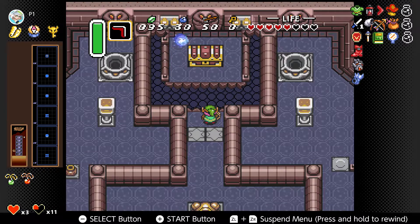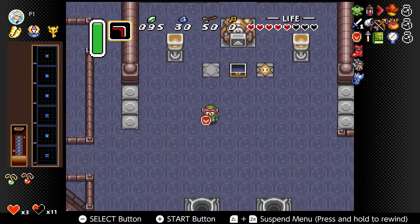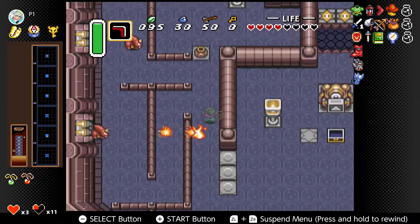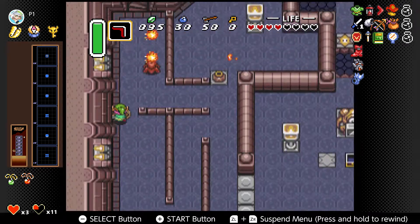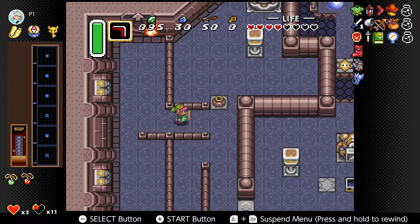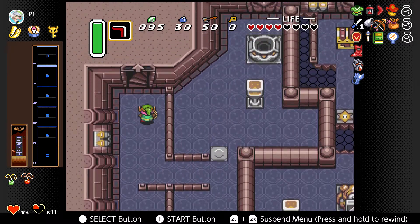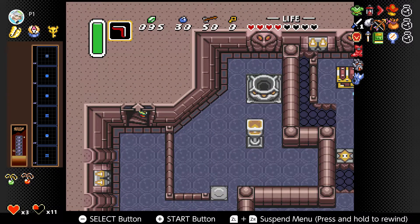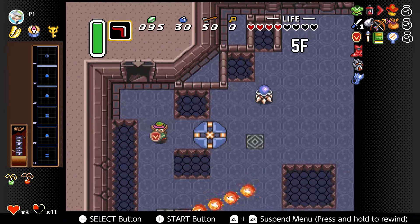If we go up here, we can't really get across the gap. There is a speedrunner's trick to getting across that gap — I have stated that before. I am not going to attempt it, because number one, I don't think it actually works on the North American version, and number two, I don't actually know how to do it. It involves the Pegasus Boots, but that's about all I can tell you.